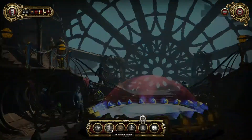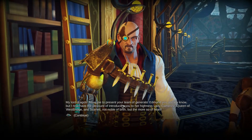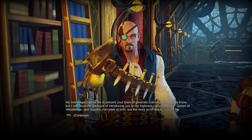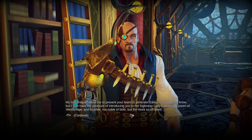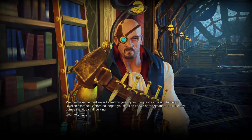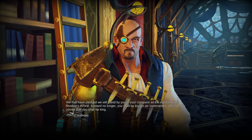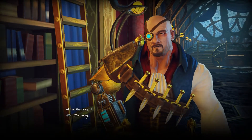In the throne room, Maxos presents the team of generals. Edmund I already know. Now introducing: Her Highness Lady Catherine, Queen of Westbridge - noble of birth. And Scarlet - not noble of birth but noble of heart. Are they both human? The four have pledged to stand by me in the conquest as rightful heir to Rivelon's throne. 'Bastard no longer - you should be known as Commander until the day you shall be King.' All hail the dragon!